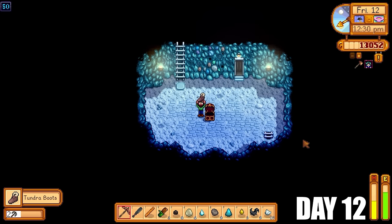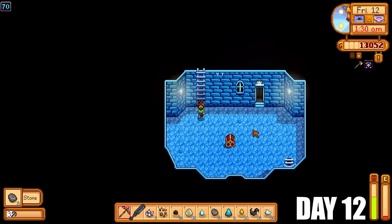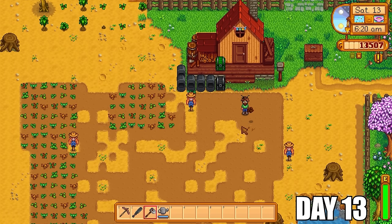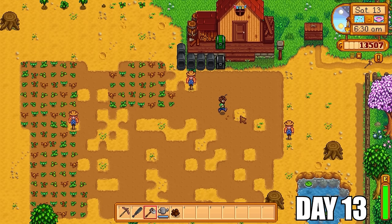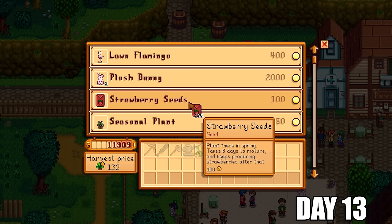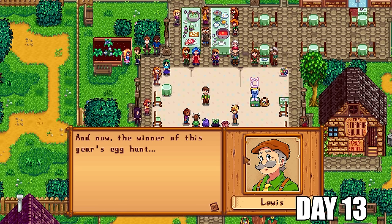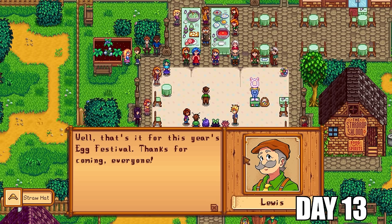We're back down into the mines now, making some steady progress. Got down to floor 50 today, got the tundra boots. We also made it down to floor 60 for the crystal dagger, and floor 70 for the master slingshot — we'll need that later on if we get to Ginger Island to get some valuable golden walnuts. Day number 13 and we are prepping the land for strawberries. I spent all my money on strawberry seeds — 135 in total — and I did the Easter egg hunt event, which I've done approximately 50 times now so I know where all the eggs are.